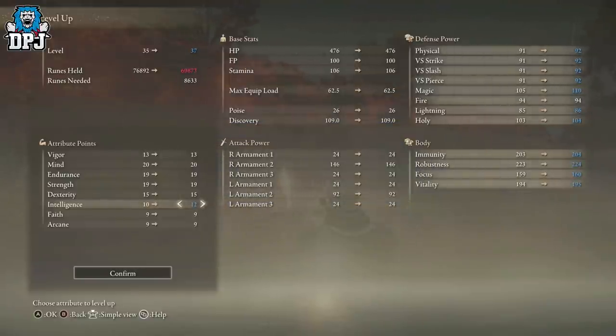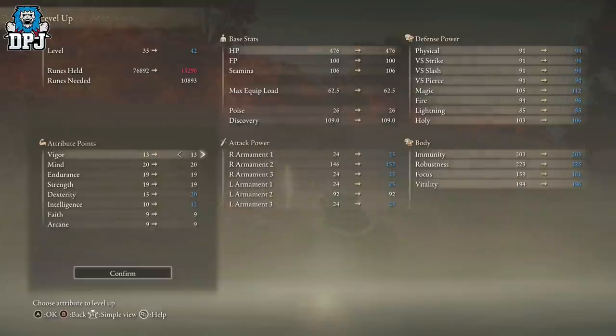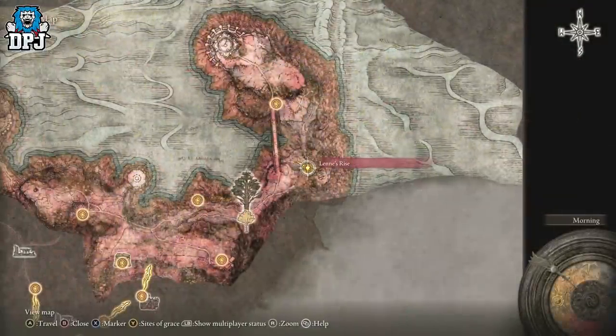I uploaded a video the other day about a boulder — you spawn in, let it roll past you, it flies off a cliff, and you get 2k runes for it. Today it's basically the same farm but with an extra boulder, meaning you get double the runes in more or less an extra 10 to 15 seconds each run. It is that crazy.